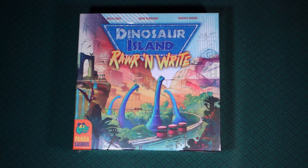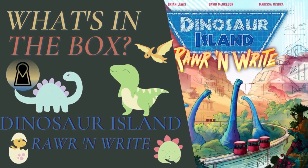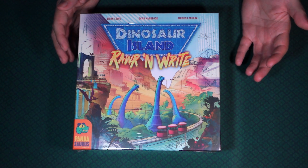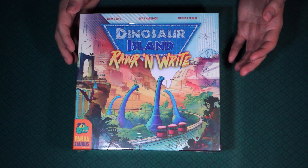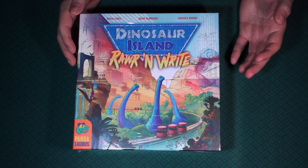Hello and welcome to What's in the Box here at Mapping Key Gaming. My name is Emmanuel and today we are looking at Dinosaur Island Roar 'n Write from Pandasaurus Games. It is designed by Brian Lewis, David McGregor, and Marissa Masura, with art by Kwanchi Moria and David Thompson.